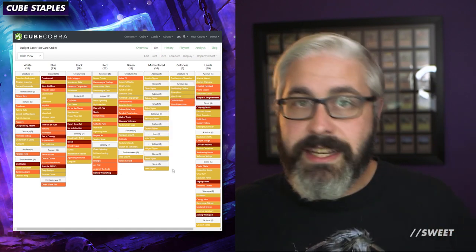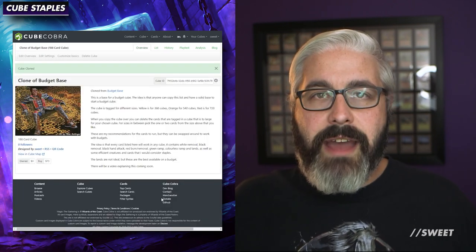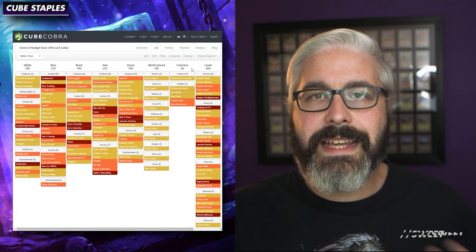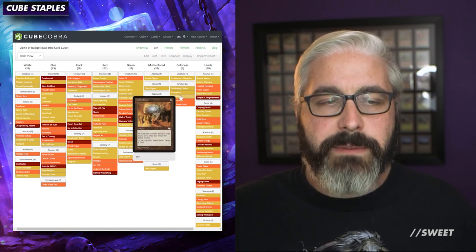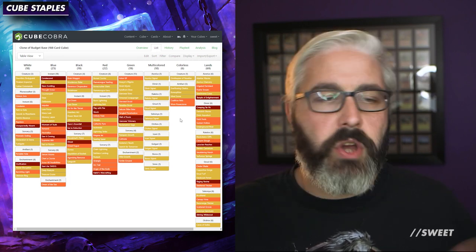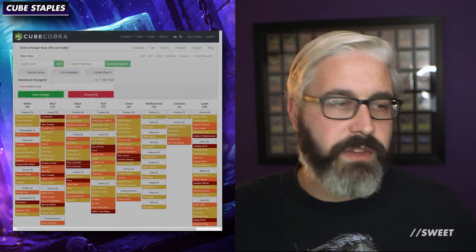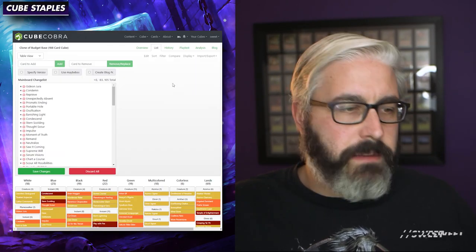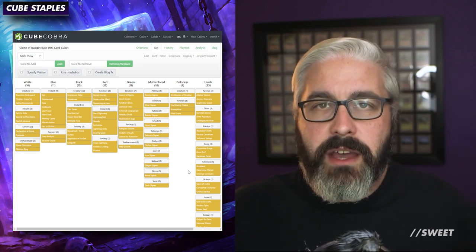For those using the list, it's super straightforward. Go to the list in the link below, go to import/export, click clone cube, and there you go — you have a copy of this cube that's yours to do whatever you want with. The first thing I'm going to do is go to the list and quickly delete the ones that don't work for my cube size. As a reminder, the cube I'm building is a 400 cube — between 360 and 540 — so I'm mainly sticking with the ones tagged in yellow but might keep one or two orange ones if necessary.